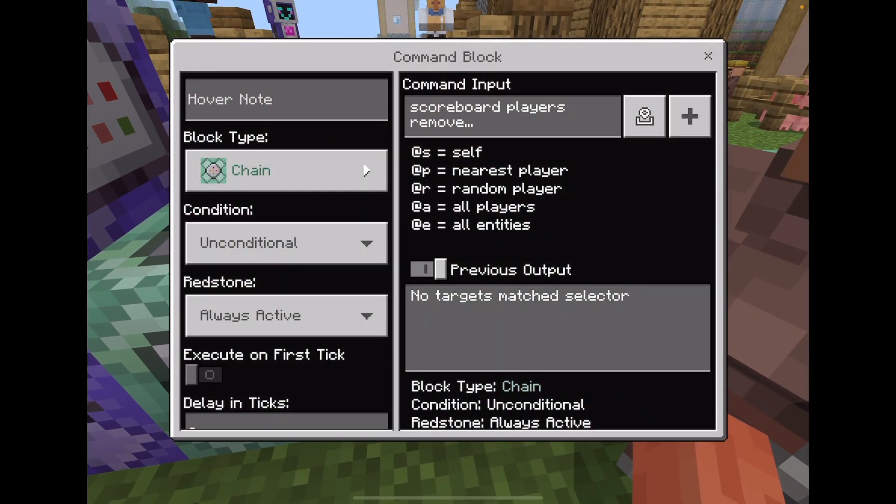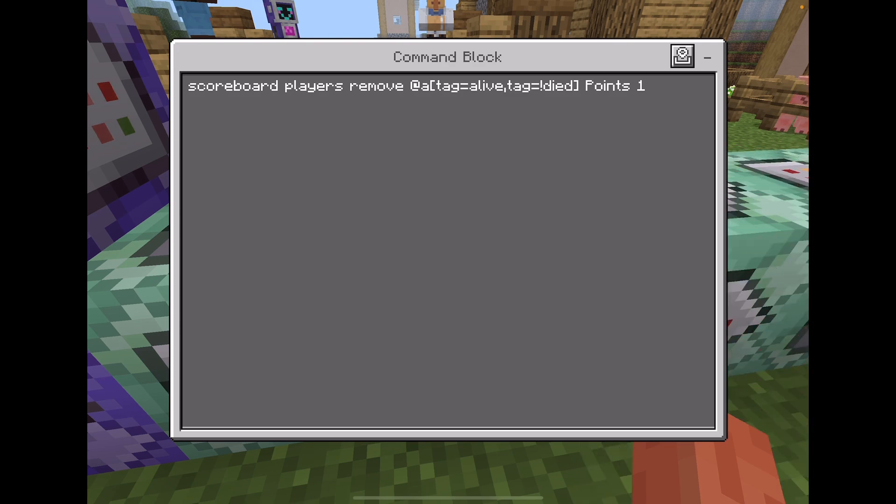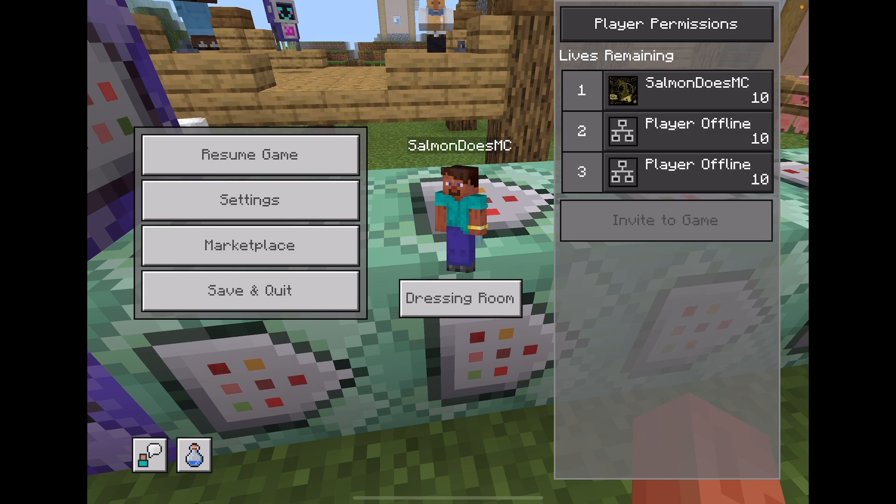Then what you want to do is make it so that it will remove a point. My scoreboard says 'lives remaining' and the lives are points.